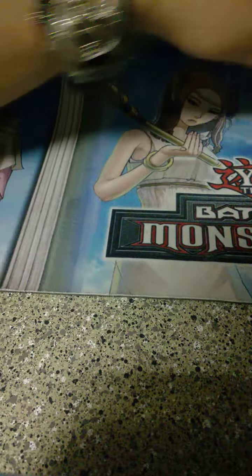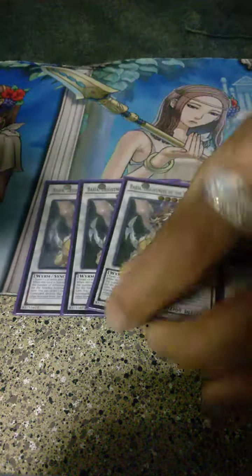It's a 42-card deck — I'm gonna get an Ulti Skill Drain for sure. You hard draw traps because the Yang Zings special summon themselves from the deck, so you thin your deck completely of monsters and you just literally hard draw traps. Every card you draw is a trap basically — that's how it works.